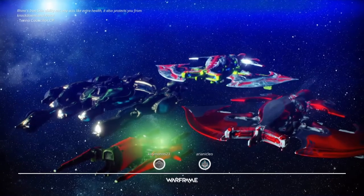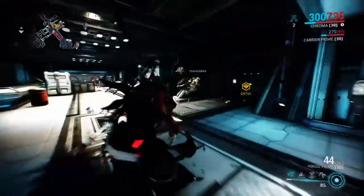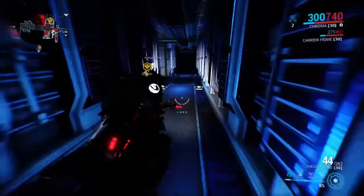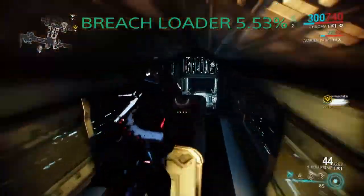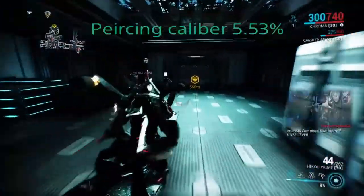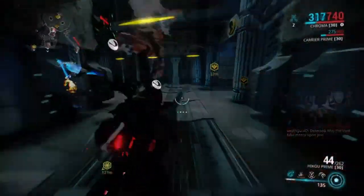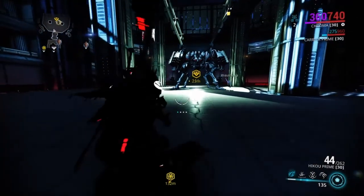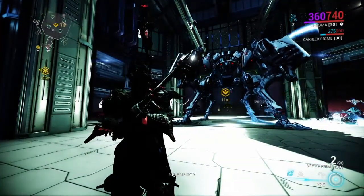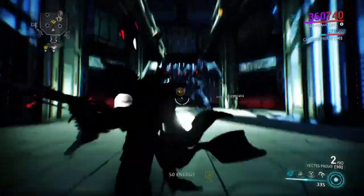Let's talk about the actual drops. You can get all the parts to the Gorgon Wraith, each with an 18.97% chance to drop. You can also get Auger Strike at 5.53%, Boar at the same percentage, Breach Loader at 5.57%, Magma Chamber at 1.1%, Piercing Caliber at 5.53%, and Seering Steel at 1%. There's a lot of things you can get from this event — the Gorgon Wraith being a pretty cool weapon, and the mods all being pretty interesting, some of them being for your Archwing.